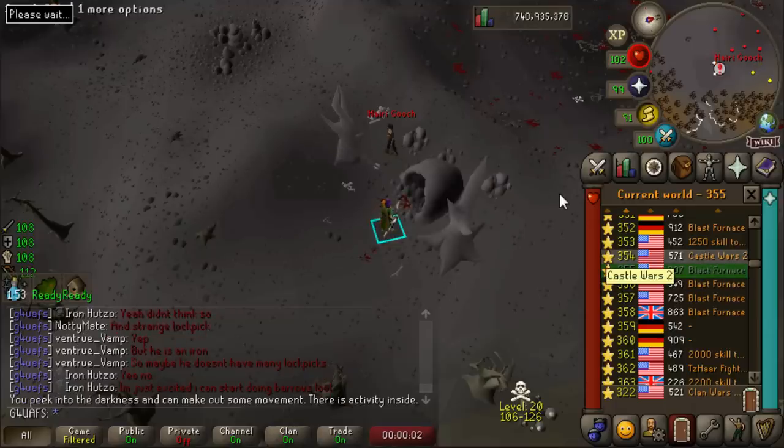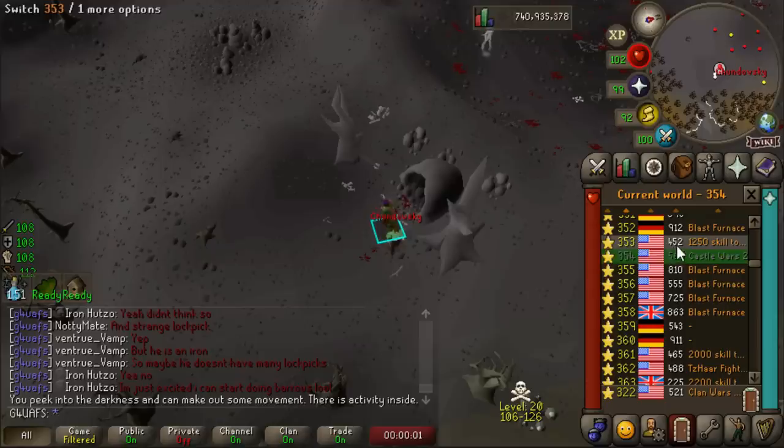There's a lot of interestingly named alt accounts parked outside of most of these worlds, so I assume those are the real players. I've heard that there's a ton of bots at the Wildy bosses, and I've checked the high scores - man, there are a lot of bots at the Wildy bosses.